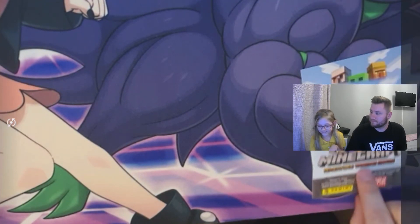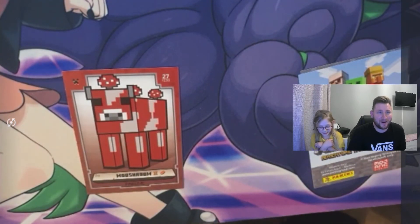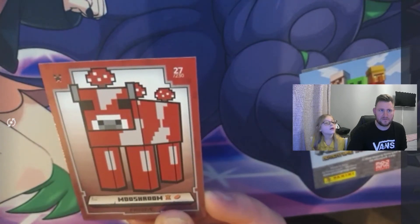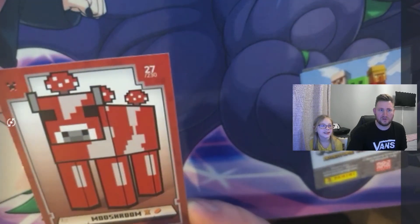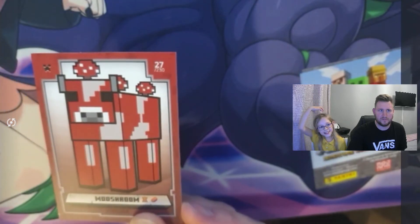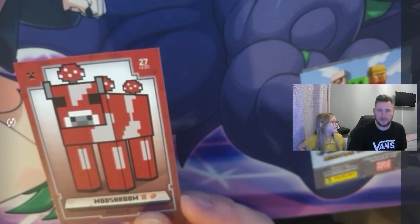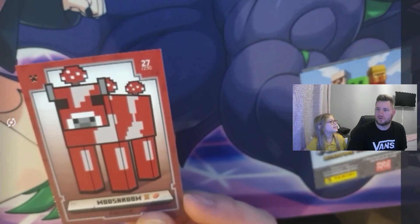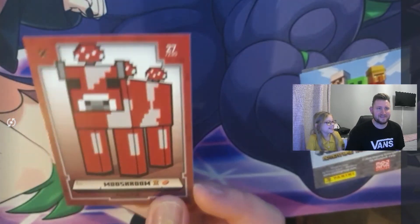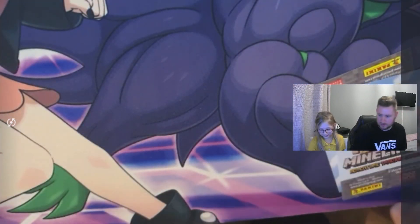Next card please, madame. Wow, that's really cool, quite colourful! It's a cow but it's red — and look, it's got resources down here. Why is there a mushroom on his head? The mushrooms are actually on his back as well — that could be his clothing! Mushrooms for clothing, his new style. This is number 27 in the collection, so not far off the beginning.